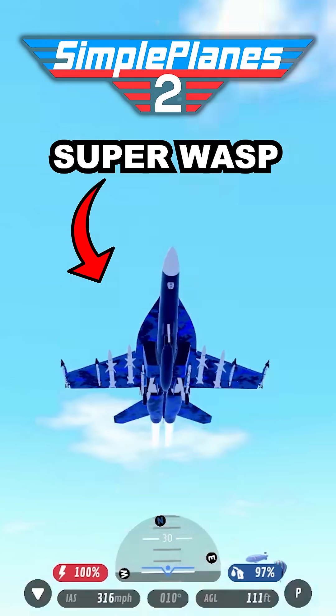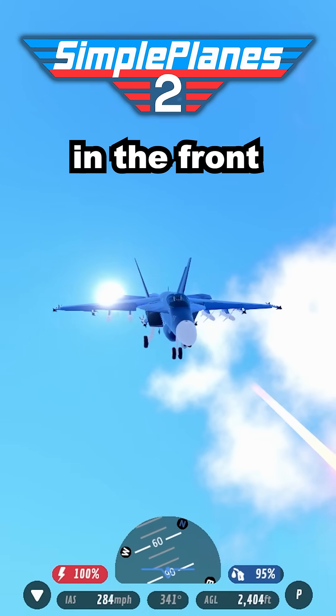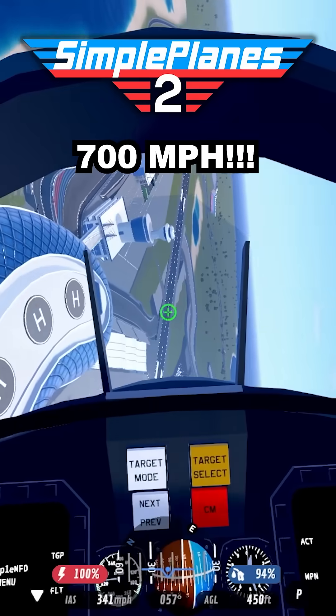Second fastest is the Super Wasp. It's the easiest plane to fly, and it has a gatling gun in the front. Its top speed is 700 miles per hour.